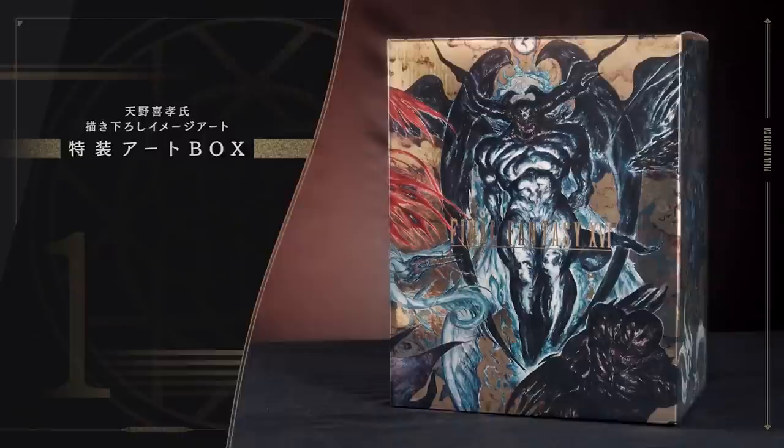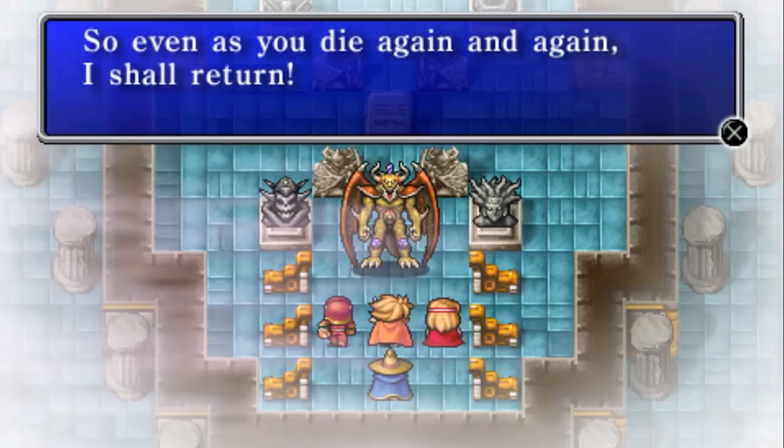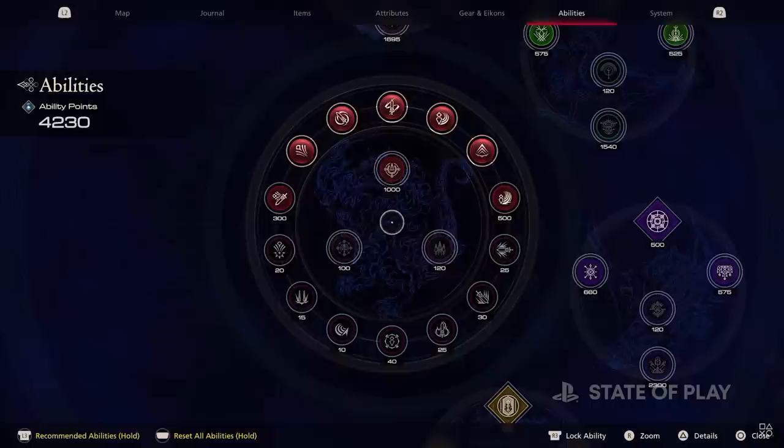The ultra-expensive collector's edition has unique artwork for the box the statue comes in — an unidentified being amidst all the other icons, with Phoenix and Ifrit either side of it. This is Chaos. Whilst we already have seen Phoenix battling Ifrit, the story will twist and have Ifrit fighting Phoenix. This is where the rejoining will occur. I will delve further into this prediction in the later section. Chaos will be a new game plus skill tree.